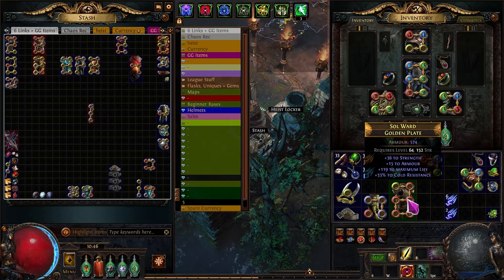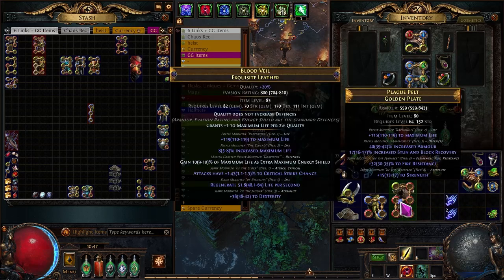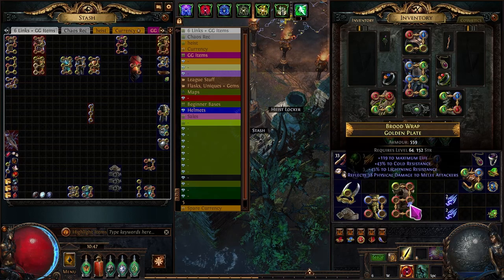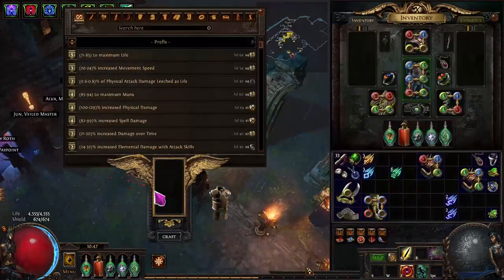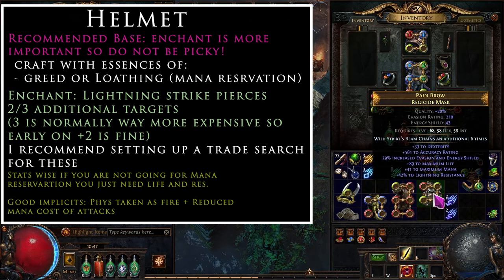A perfect chest roll hits T2 life, T2 cold resistance, and T2 lightning resistance with an open prefix. You'd go to the crafting bench and apply the new Gravicious physical-taken-as mod to finish it. For the helmet — if you can't afford a plus-two lightning pierce helmet you may need the tree nodes, but pushing red maps should fund one. Roll life essences on a hybrid evasion/energy shield base, looking for resistances and life.